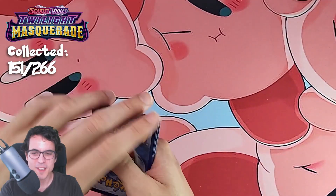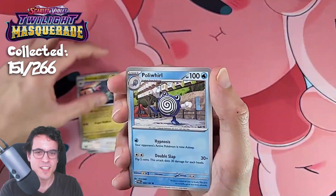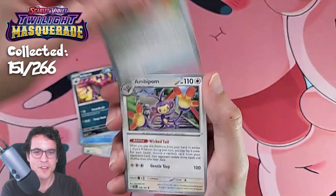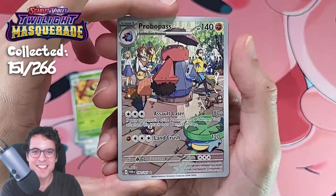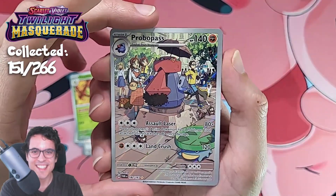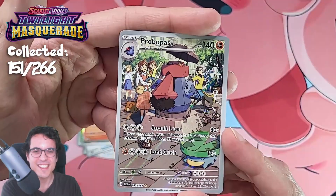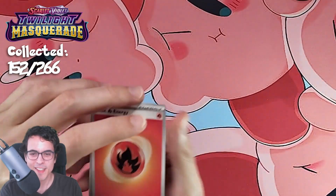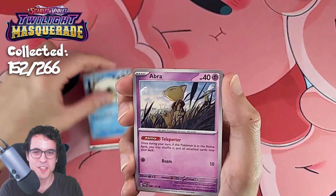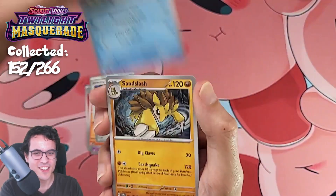Alright, let's see what's next in store in Twilight Masquerade. We've been having a good amount of luck, been very happy with the pulls. We got a Probopass Illustration — again, the interaction of humans and Pokémon, big fan. That's a nice holo as well on the Infernape, one of my favorites from the set. I think it's going to be Infernape and the Arcanine — both of them really cool, both of them on top of my favorites.